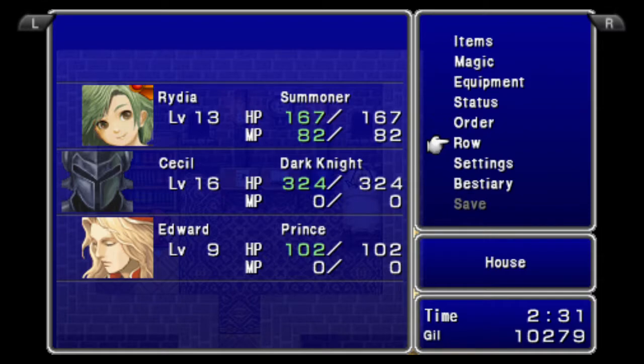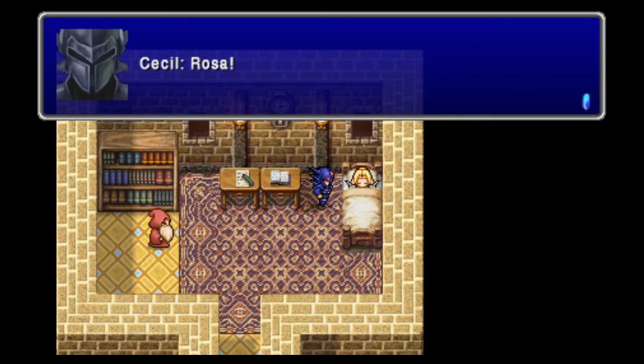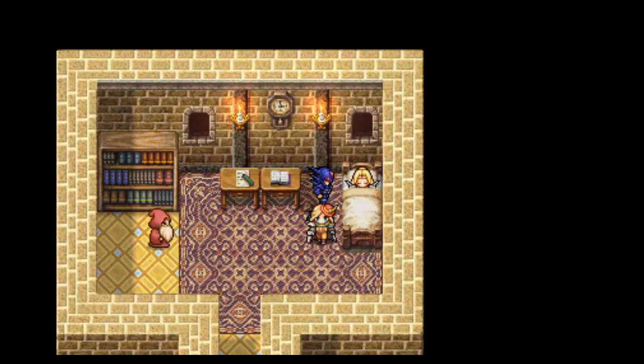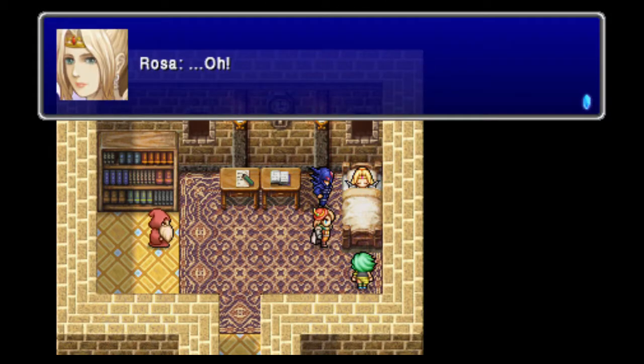One other thing before I talk to Rosa: just go ahead and flip your Rose, make sure Edward's in the front. I know that sounds really weird, but just trust me. Use the Sam Pearl. We definitely want both those Ruby Rings for later — that's top priority.